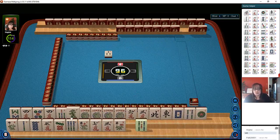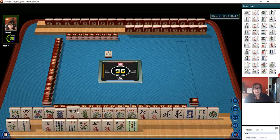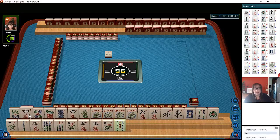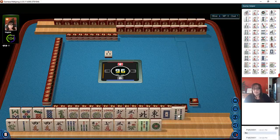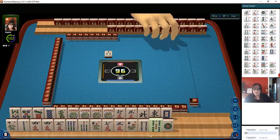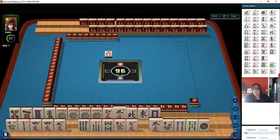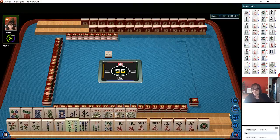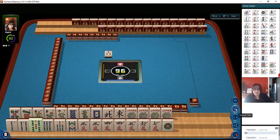We have two minutes to make a choice, so don't feel rushed. Just because your opponent discards does not mean you have to discard quickly — you can take all the time you're given, which is two minutes. I think we got these tiles sorted now; we'll even it out a little bit for ease on the eyes.